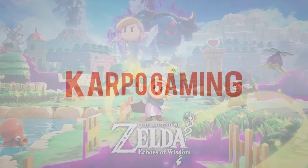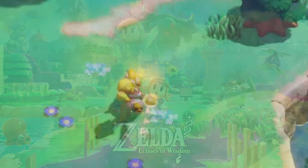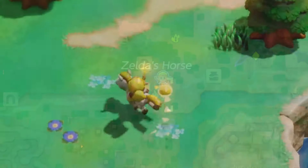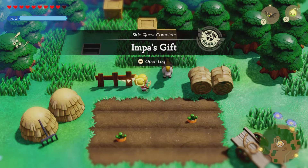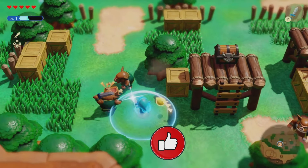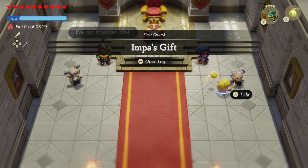Hey, what's up everybody, welcome back to Carpool Gaming and another Legend of Zelda: Echoes of Wisdom video. Today I'm gonna show you how you can unlock Zelda's personal horse permanently. Having a horse you can call in anytime — today I'm gonna walk you through it step by step. Without further ado, let's get started.